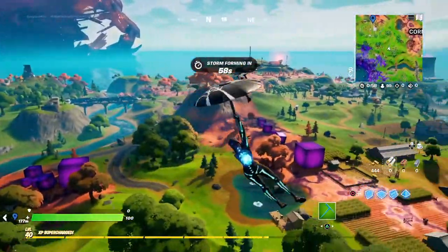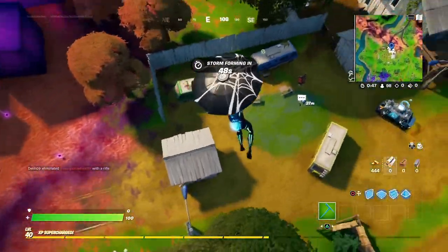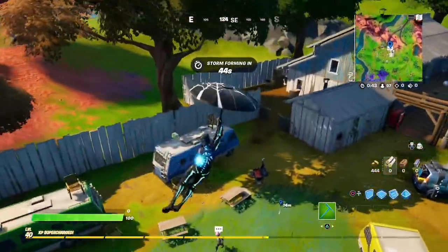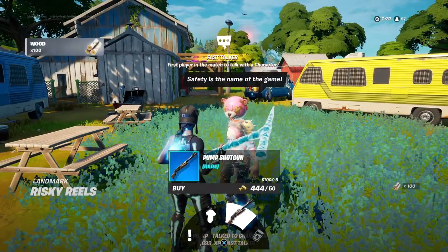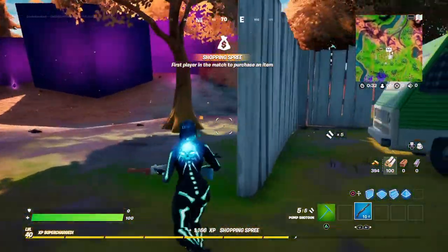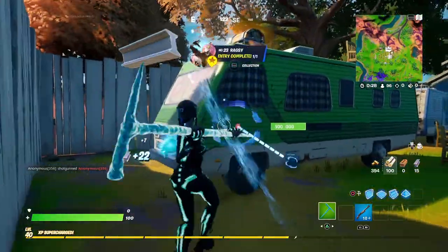Looks like I have some competition. They are here — exactly here — inside Retail Row but outside of the houses. They're not inside. You can also buy a pump shotgun from them, which is pretty good.